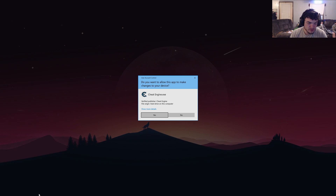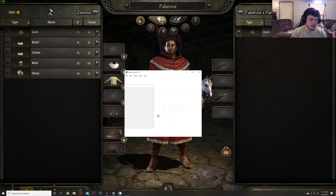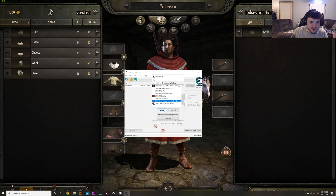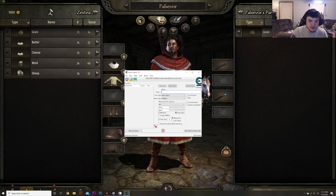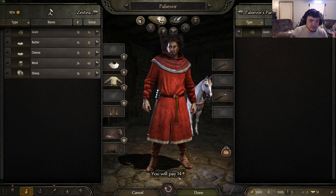Click allow and make sure it's good to go with permissions. Go to the process list, click Mount and Blade 2: Bannerlord, and type in the value of how much money you have. I currently have 1,000 because I just started a new game. Let it find all that, then go buy something.